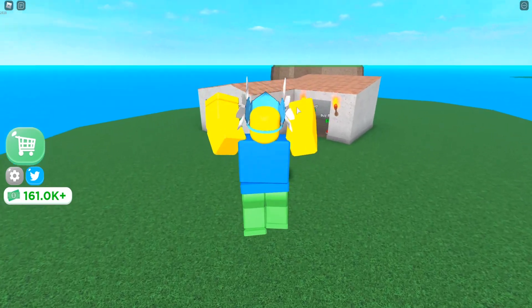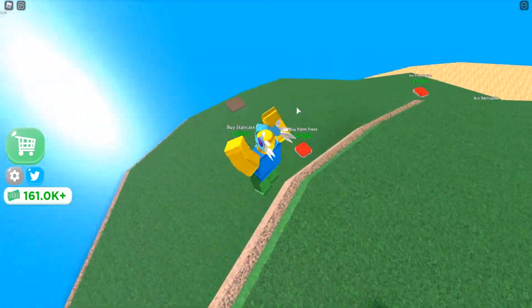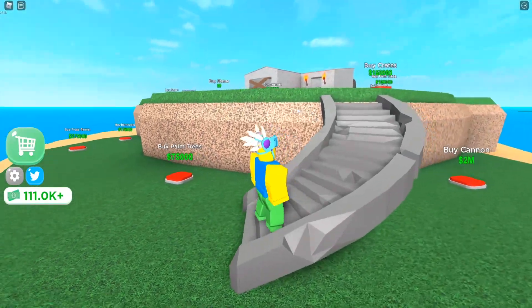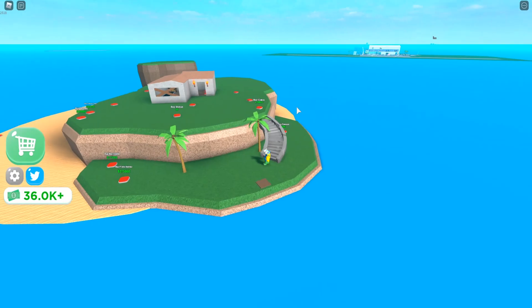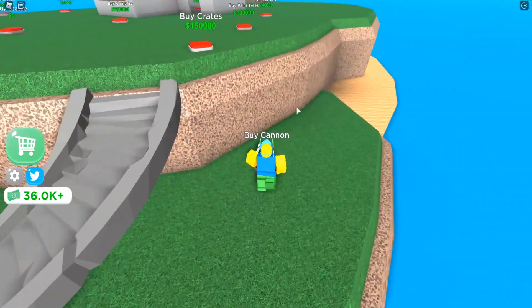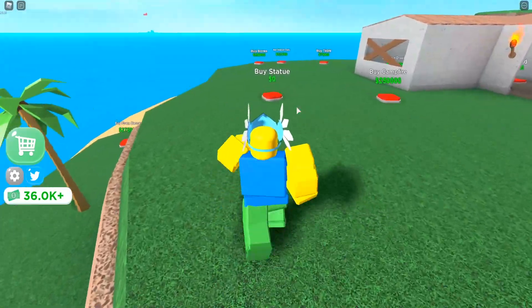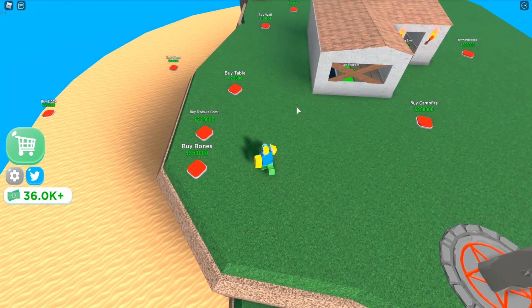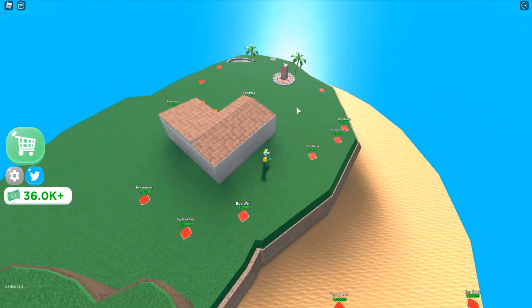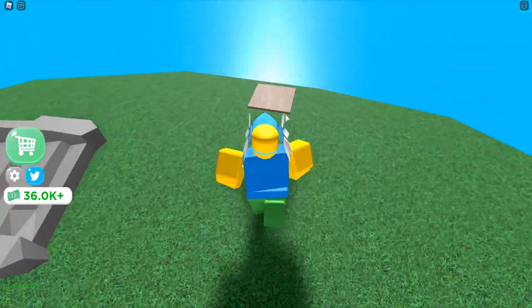If you enjoyed any of these codes, smash that like — I'll be uploading the newest codes as more come out, so hit that notification button. Let's buy a staircase — nice! We can buy palm trees and make a whole pirate island, which is pretty cool. Let's grab the free statue too.